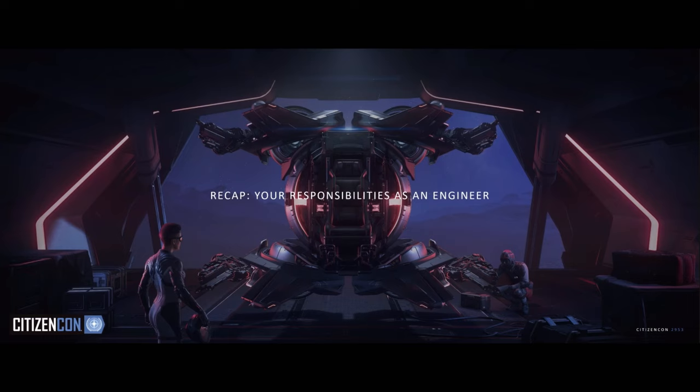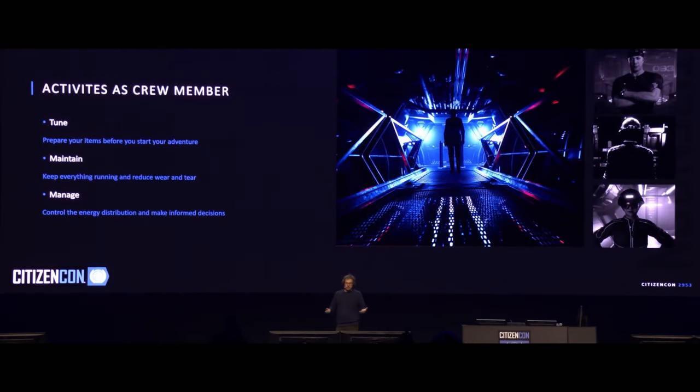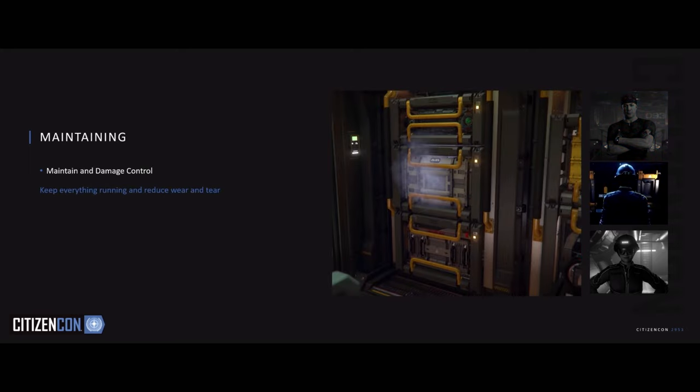As a crew member of a ship or as a person managing an outpost, you have several responsibilities, where the engineering topic can be split into three activities. You can decide to share those responsibilities or take them all by yourself — it's really up to you. Every task requires its own skills and toolsets. There is tuning: here you are responsible for preparing your ship before your journey starts, adjusting ship items based on your goals for the travels. You exchange sub-items, adjust the default settings of your power plant — basically operations that require you to turn off items or even remove them from their sockets.